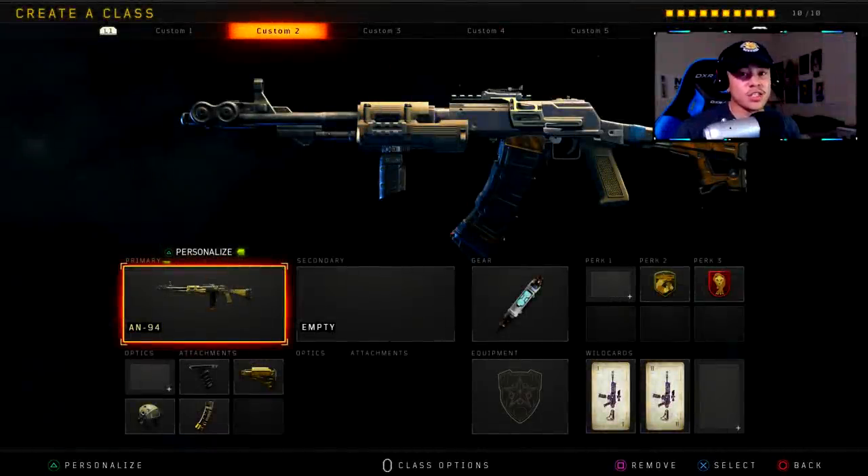The 1.24 update just dropped and along with that came some new weapons, including what we have right here called the AN94. I believe its first appearance in Call of Duty was back in Black Ops 2, it made another appearance in Black Ops 3, and here it is again in Black Ops 4. My first impressions trying this out was that it's not that great — it really is not that good. I probably wouldn't even use it compared to all the other weapons in the game.